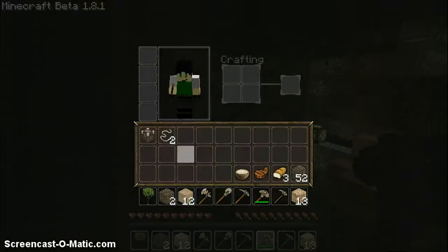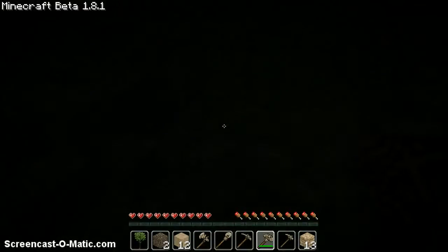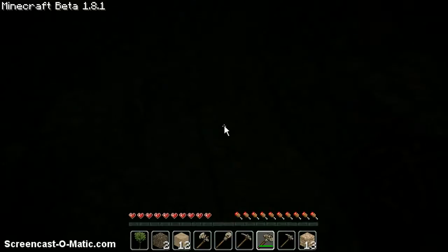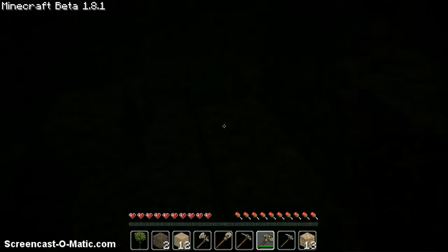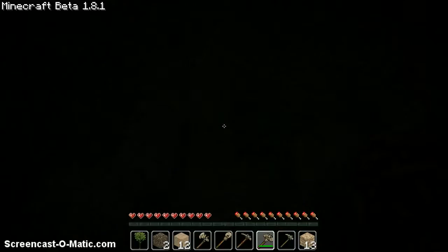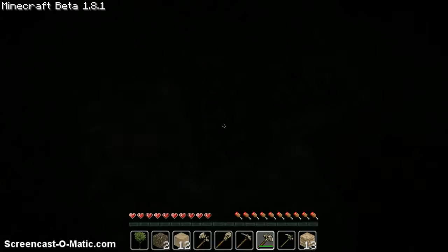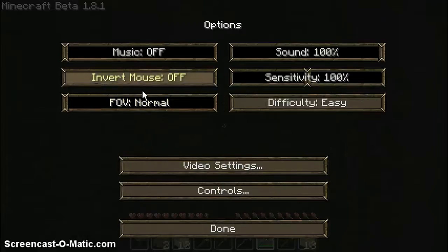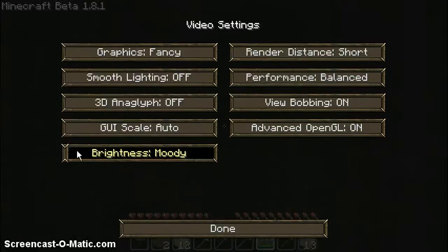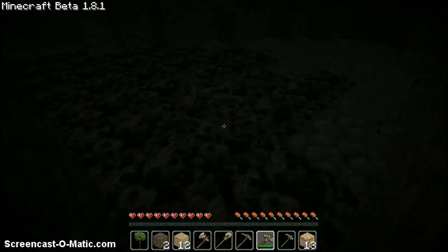Now I need to get torches. It is really dark and I can't see a freaking thing. Oh crap, that's a lot of coal. There's the new brightness. There we go. Oh wow, I can see — it's actually just perfect now.